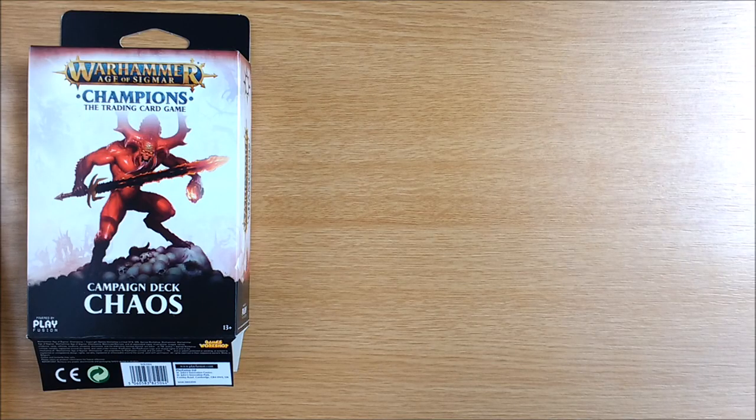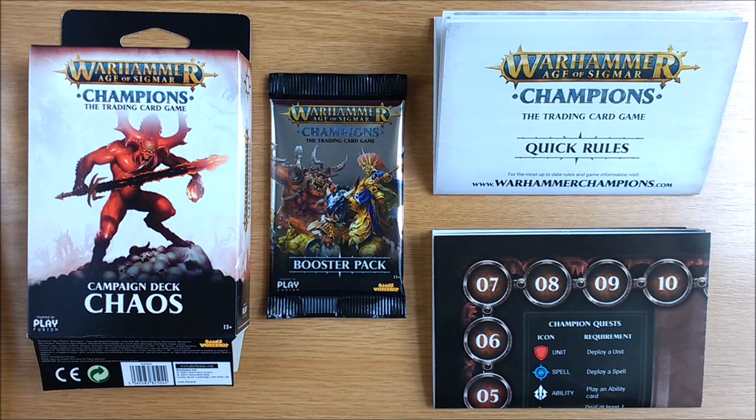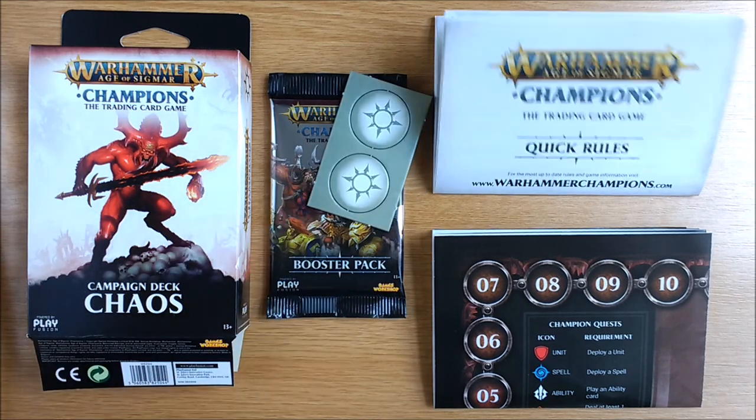So in summary your starter box contains a deck of 38 cards ready to play, a sealed booster of 13 cards, a double-sided quick rules sheet, a faction-specific play mat, and two double-sided counters.